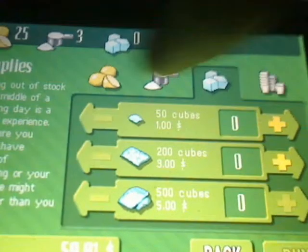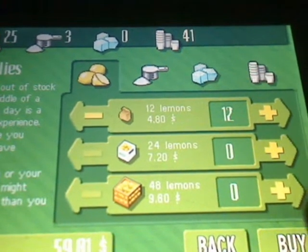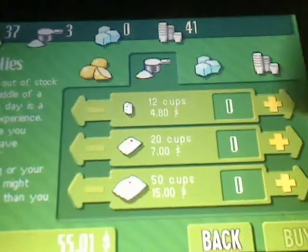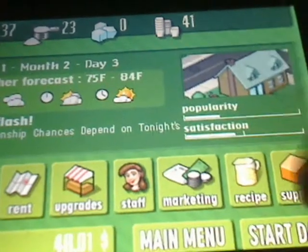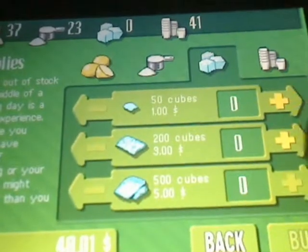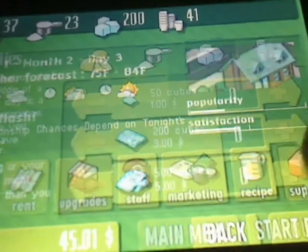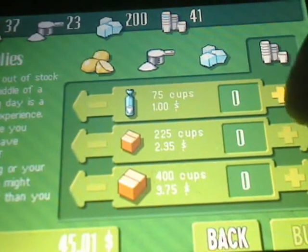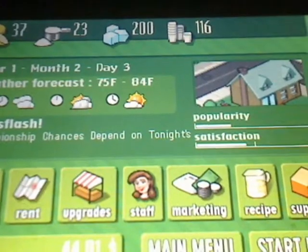As far as lemons, we'll probably buy 12 more lemons, and then we'll do more sugar, and then we'll go with 200 ice cubes, and let's go ahead and get more cups, and let's start the day.